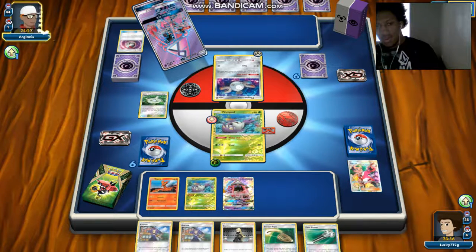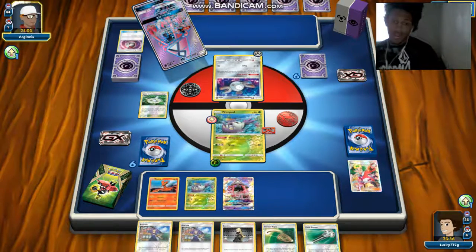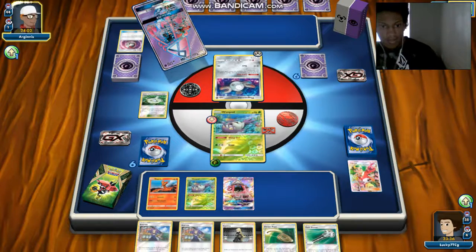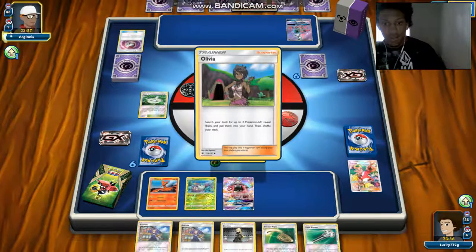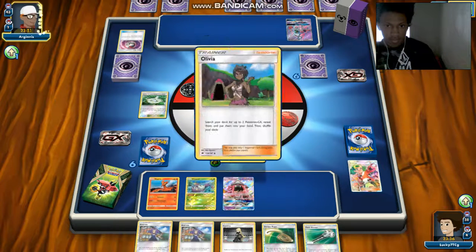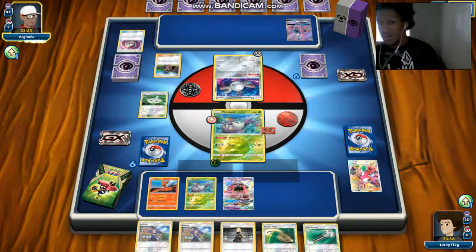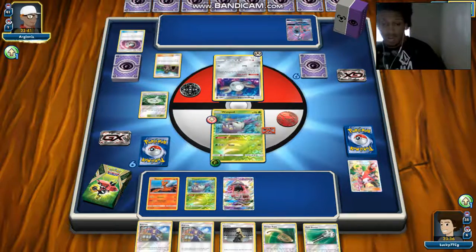Here we see a Wonder Tag, probably getting Cynthia or something to draw some cards. That would be my guess for Olivia - get two former GX, put in the hand. And then Shuffy - that's probably getting two Metagross. We will see a Necrozma GX and a Metagross GX.